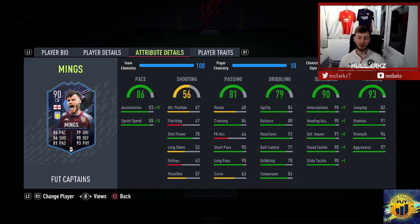Defensively, this is where he is an absolute beast, and I feel like he's going to be a game-changer. 99 interceptions, 95 heading accuracy, 96 defensive awareness, 99 standing tackle. Obviously, that is with the shadow chemistry style. You need to get him on 10 chem to get these stats maximized out like this.